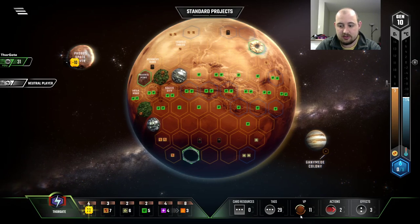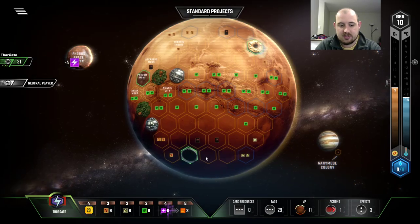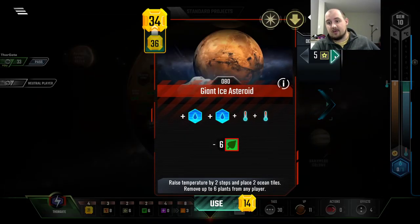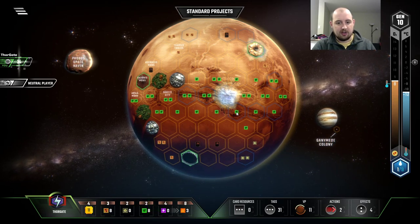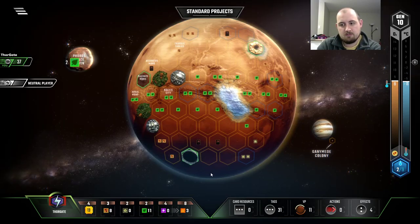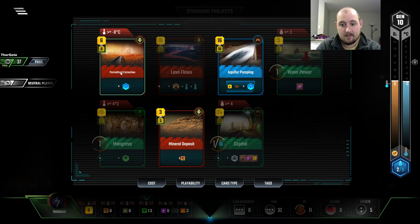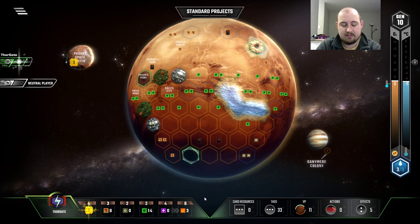As promised, time to do Arctic Algae. Then I will do a sale. Then I'll do some of this before buying the Giant Ice Asteroid. Oh yeah, that feels good. I'm going to immediately go into pumping all this stuff out. That's good, that's real good. The Media Group — I didn't play it. Oh my god, I'm sometimes my own worst enemy. It's not that big a deal, but it feels bad.